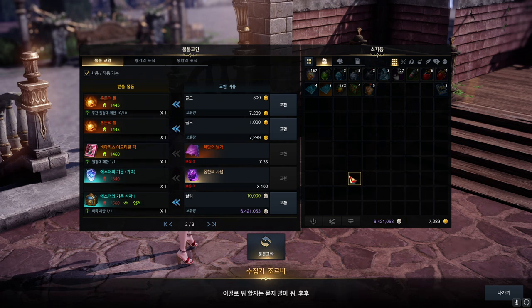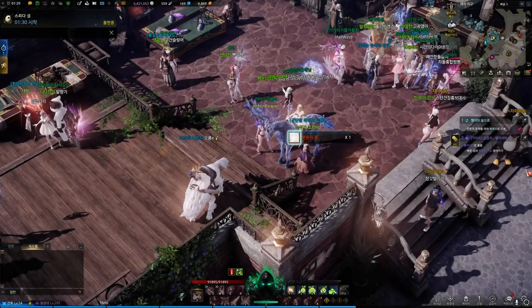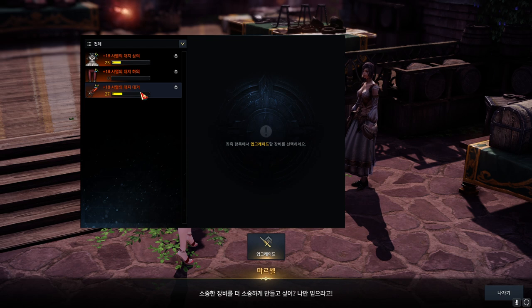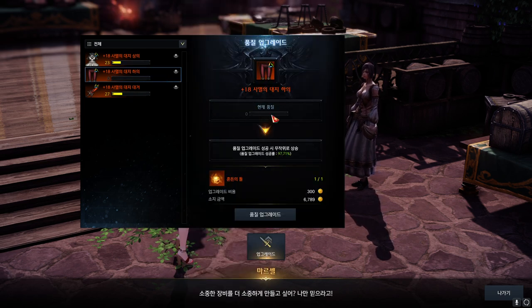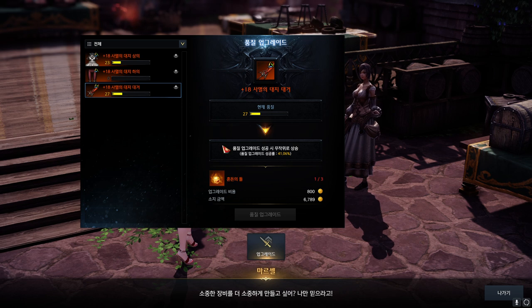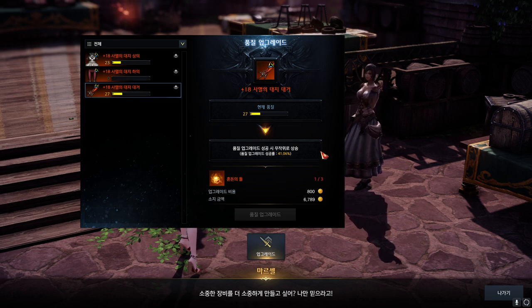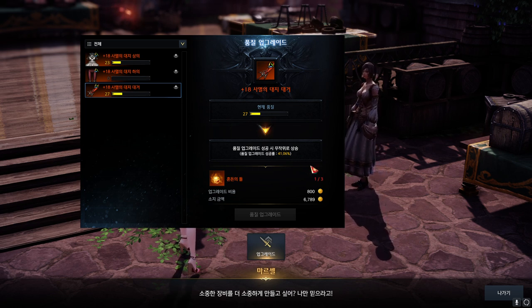Let's try to upgrade my armor by buying 1 stone. My current quality is 0 and the success rate is 97%, whereas my weapon, which has 27 quality, has 41% success rate. So you can tell that the higher your quality is, the lower the success rate is. If I fail, then that's just a fail wasting these resources. But if I succeed, my weapon — since the quality is 27 — gets a random chance to be upgraded between 28 and 100.